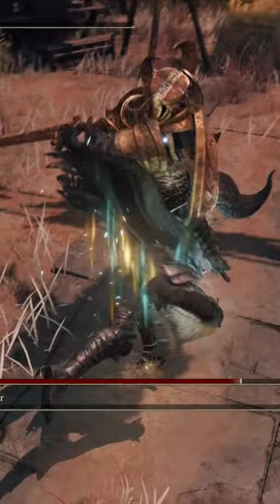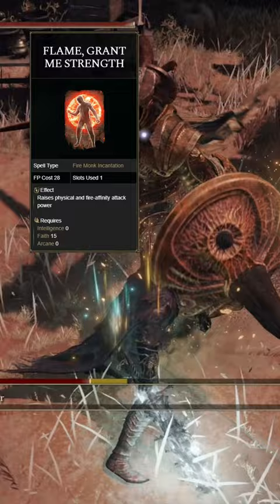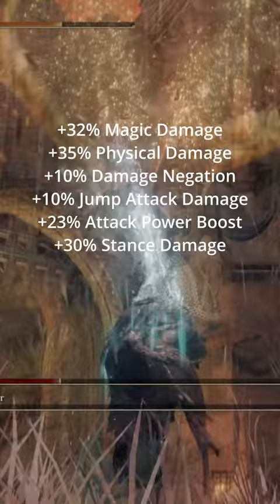For your buff incantations, you're going to be using Flame Grant Me Strength and Golden Vow. This is going to give you extra physical damage, and when all is said and done, you're going to get plus 32% magic damage, plus 35% physical damage, plus 10% damage negation, plus 10% jump attack damage, plus 23% attack power boost, and plus 30% stance damage.